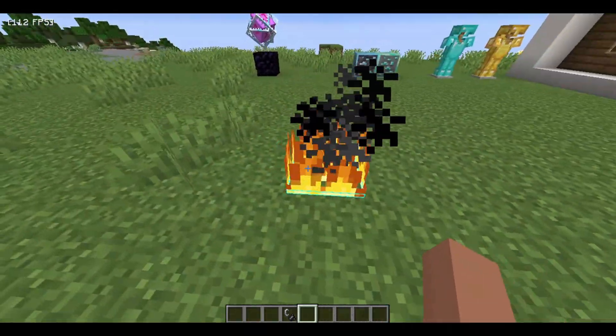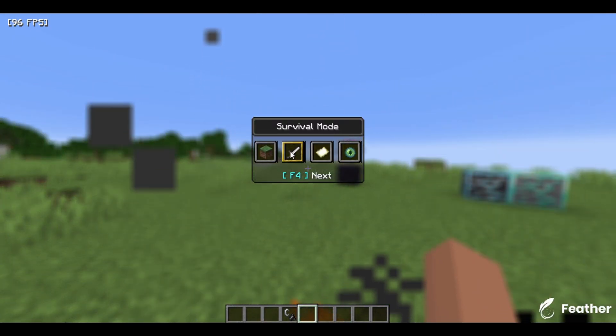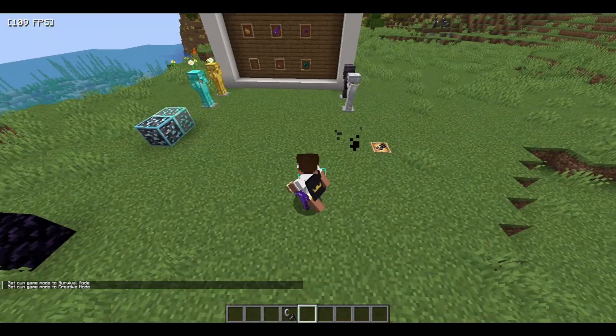Fire also looks very lit. As you can see, I'm going to strike fire again — let me show you. As you can see, I'm surrounded by fire now, and it looks very good for survival.